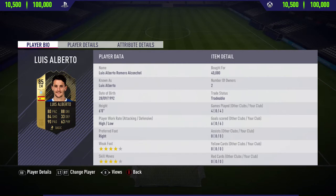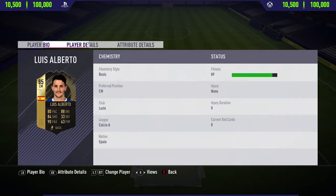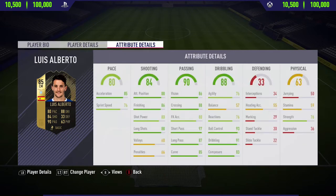Now looking at Luis Alberto's card, as you can see it's got 80 pace, 84 shooting, 90 passing, 88 dribbling, 33 defending, and 63 physical. Looking at his in-game stats, he has quite a few dark greens, a few light greens, and then a few oranges, especially in the physical category.